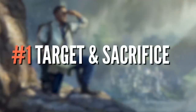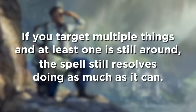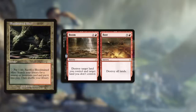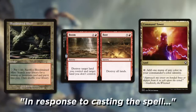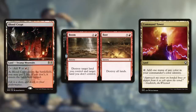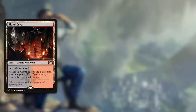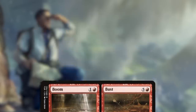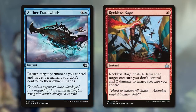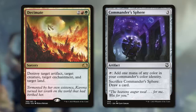Number one: Target and Sacrifice. If you target multiple things and at least one is still around, the spell still resolves doing as much as it can. This gives you a window to do some sneaky tricks. Take Boom/Bust as an example — you can cast Boom targeting your fetch land and their regular land. All targets legal, but then in response to casting the spell, you can sacrifice your fetch land to get a new land. Boom goes to resolve and even though one of its original targets is gone, its other original target — your opponent's land — is still legal. Your opponent's land goes bye-bye while you don't lose anything. This only works with a very specific class of cards, but when it comes up with something like Aether Tradewinds or Reckless Rage to double dip on your dying creature, you feel like an absolute genius. Sometimes you have to Decimate your own artifact just to have enough legal targets, and at least sacrificing it in response will give you that bit of extra value that could eke out the game.